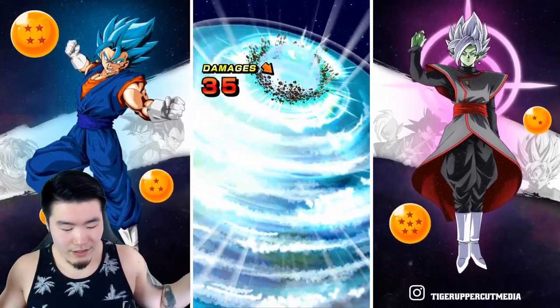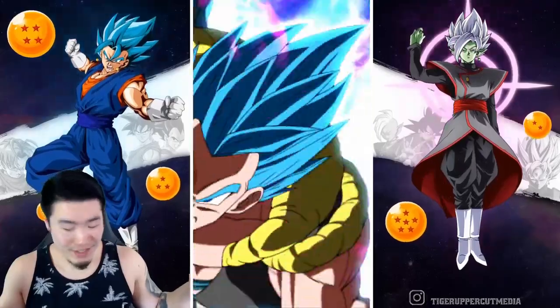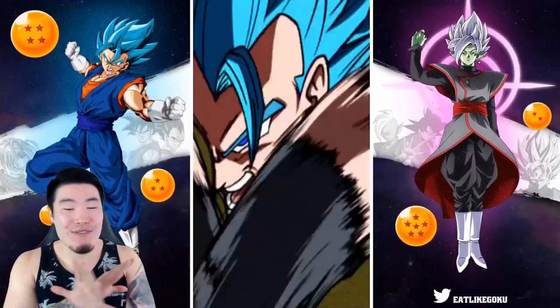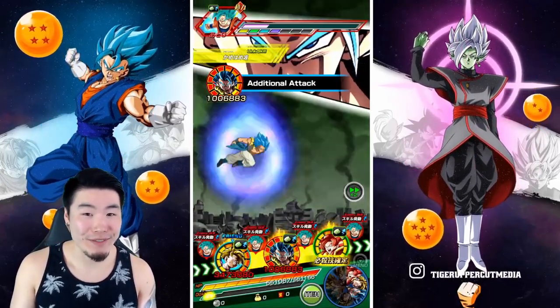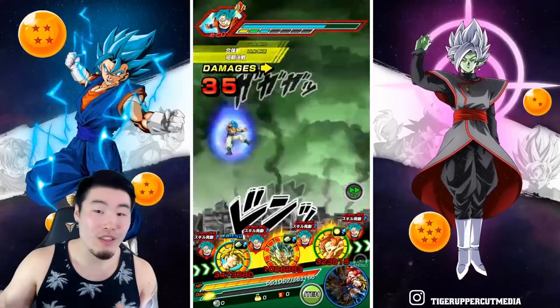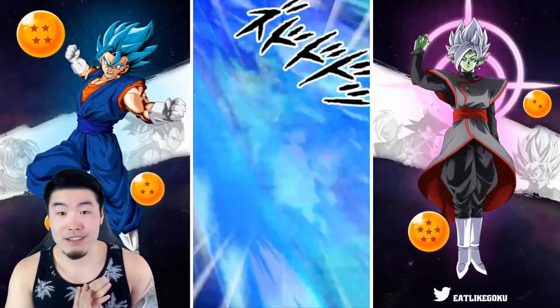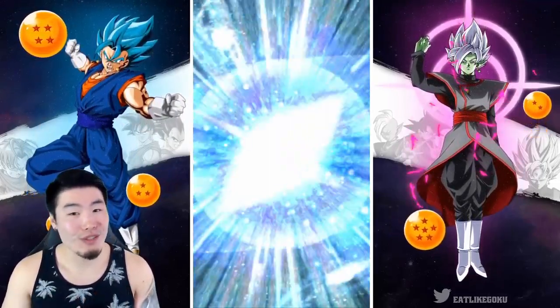35 damage — holy crap! 5 million attack effective against all 2. This is gonna do a lot of damage guys. 2.8 mil, a million for the additional. No second additional, but that's okay. Let's see how much this does now, because I know it's gonna be normal attacks, but even with a normal attack — ooh, double super! Nice. This guy heard me chirping him, making fun of him, so he's like, 'Yo, let me show you what I can do.'